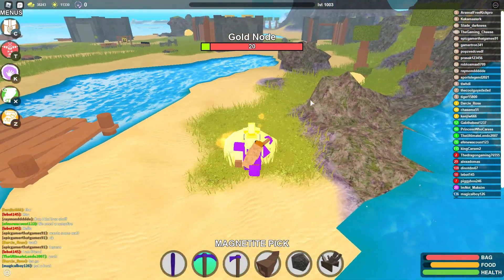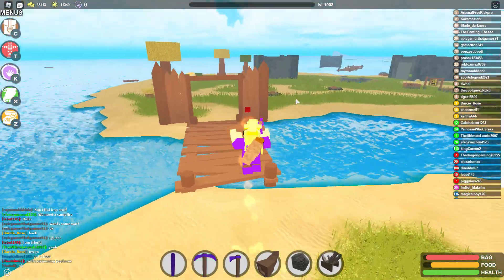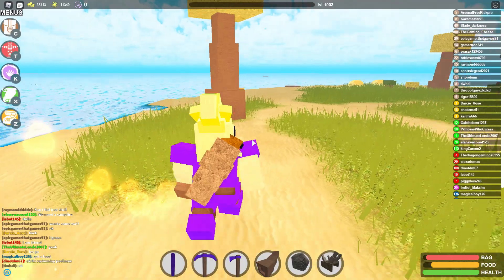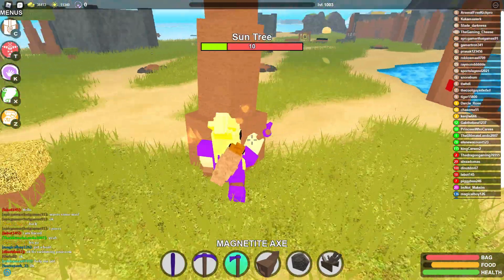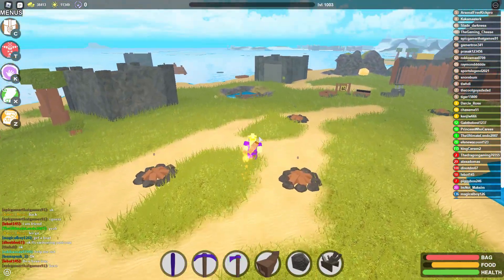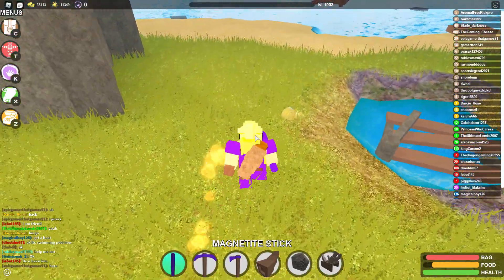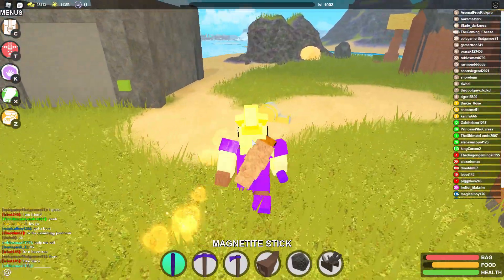So you're going to want to come here and mine all these golden nodes — that gold node and that gold node and any other gold nodes in the area. While you're here, you may as well just level up a little bit with these sun trees if you're not level 100 yet. Here's another great place to level up, and you've also got these shaggy spirits which give you 4 XP each.